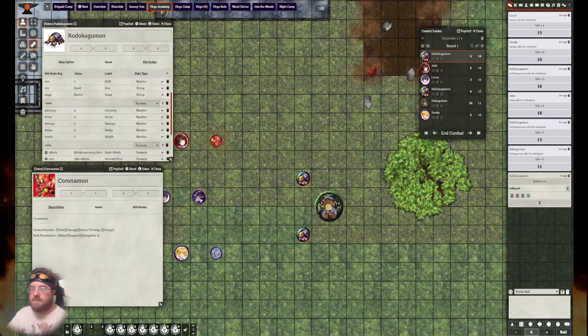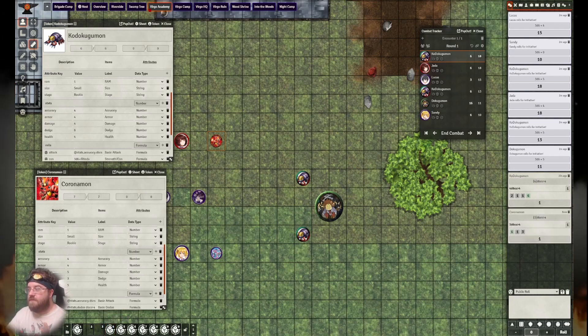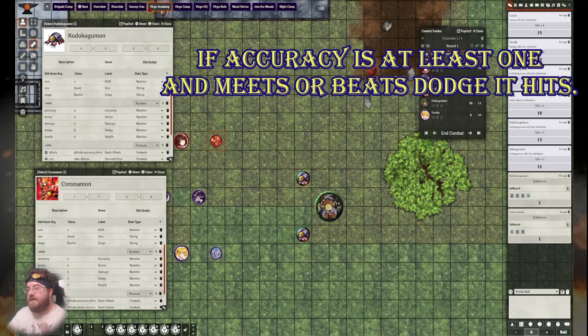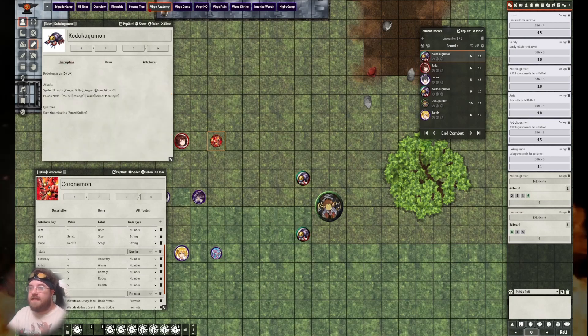To see if it's actually hit, we look up Coronamon's dodge. Dodge is a pool check you use every time you are attacked. With a dodge of three, we roll his pool check — he also received one success. Because the Accuracy Check meets or exceeds the dodge, it has hit. If there were any additional dice beyond this, they would add to damage or, because this is not a damaging attack, to the duration of the effect. Since this is a support attack, it does not deal damage to wound boxes — instead it applies Immobilize for one round.